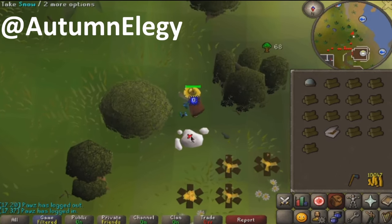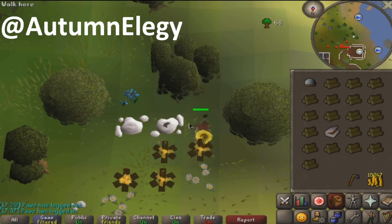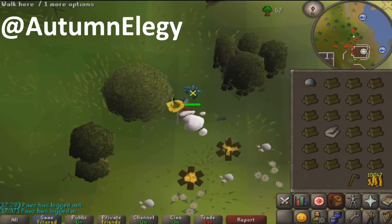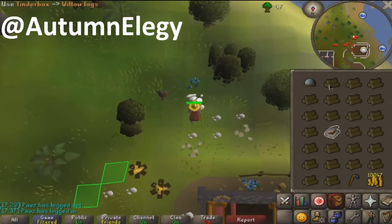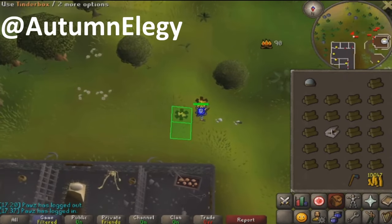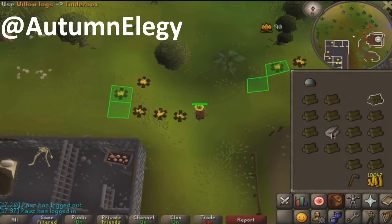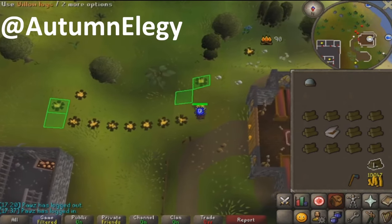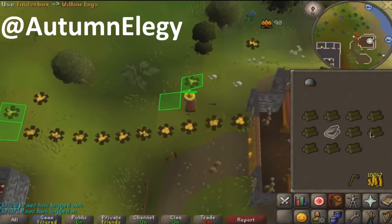Now let's talk about rates. At 99 woodcutting, the maximum firemaking rate with 2.66-tick willows is just under 70k firemaking XP per hour. If using double snow or farmer 3-tick woodcutting, you'll see rates of about 65k firemaking XP per hour. With a single snow pile, expect maximum rates of just under 60k per hour. Since you receive 67.5 woodcutting XP per 90 firemaking XP with willow logs, you will complete any firemaking goals with 70% of the matching woodcutting XP. For the sake of maxing with as little wasted XP as possible, I recommend holding off on finishing firemaking until finishing fishing and cooking first.